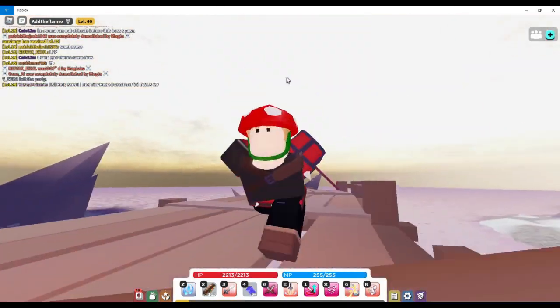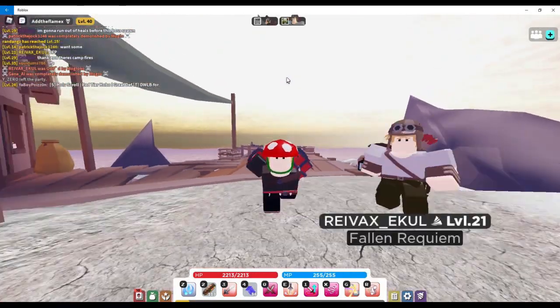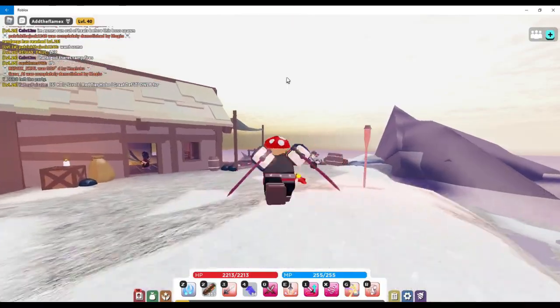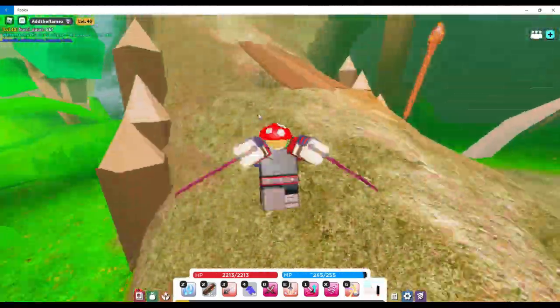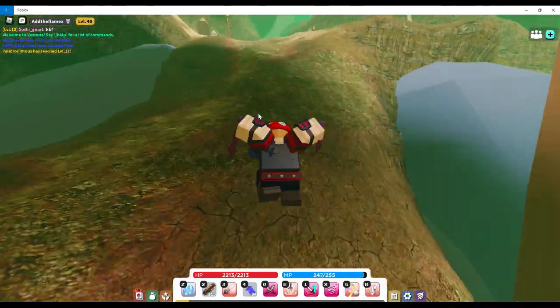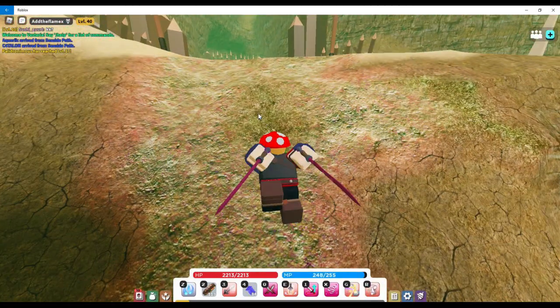Once you reach level 40, just go to the docks, wait for the boat, and take it back to Port Fidelio. Once you're out of Forsaken Isle, go to Scallop Shores and go to the Hunter Outpost, then go up here — this should be the entrance to the Gauntlet.